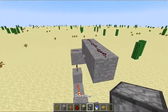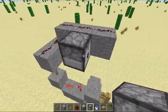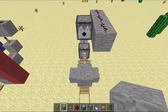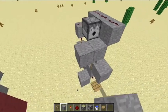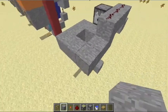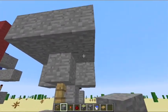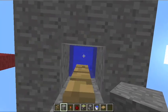Then we have our dispenser, which is going to be holding whatever you want — you're gonna put that in the middle. And then — I always forget this part — sticky piston right there, and stone in front of that. So now we're going to build a little tub right here that's going to hold a water source, and we're just gonna make that double layered.